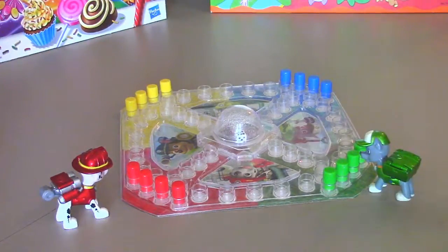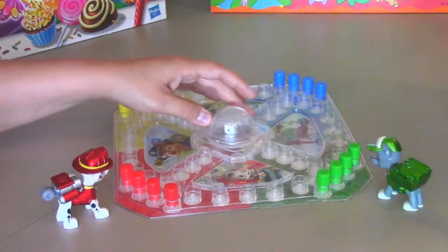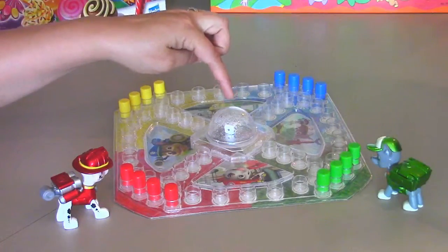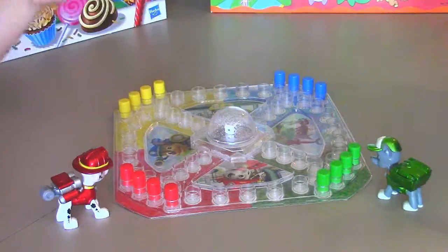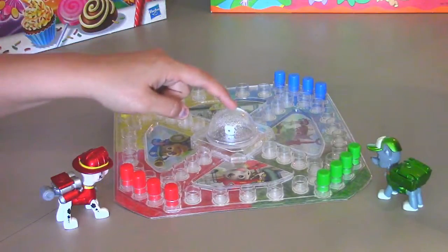You don't want to get sent home. The idea is to get out of your home base. For red, I get out right here and go all the way around the board with each one of my pegs. When I get back to my red, I start going up to home base. Once you get to these four spaces, you're safe.